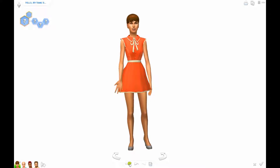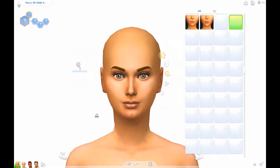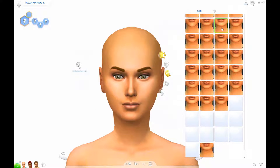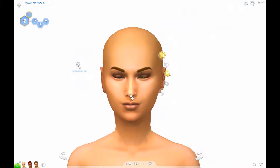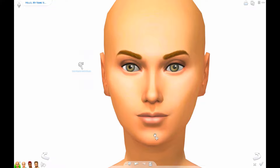Hello, it's Pinky here. Welcome back to my channel. Today we are creating four culinary sims. In the Sims 4 in the culinary career there are two branches — one is chef and the other is mixologist. So obviously we are creating two chefs and two mixologists and we are starting out with chefs.